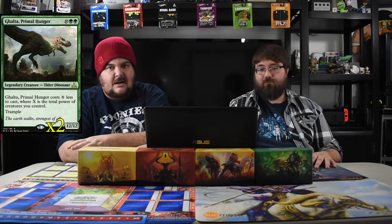Speaking of big dudes, we got papa big dude — good old Ghalta Primal Hunter. You have big dudes, you want to pay this guy for a little? That's what's going to happen. He's a twelve-twelve with trample for probably two mana, or at least four or five mana. Since everything is either four or five power, you're going to get this guy out real quick.